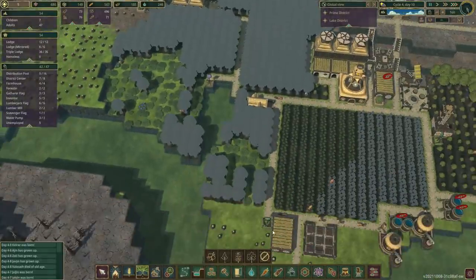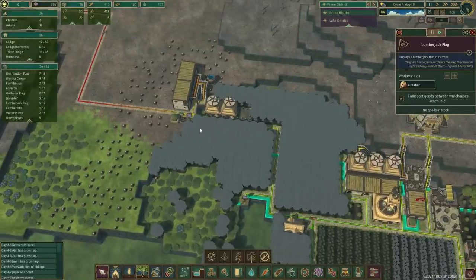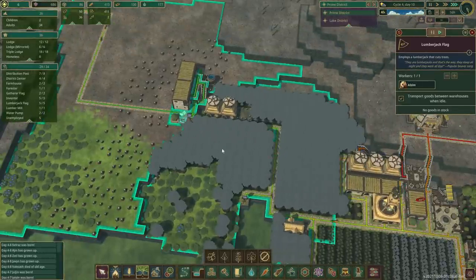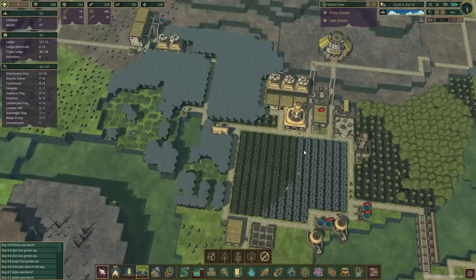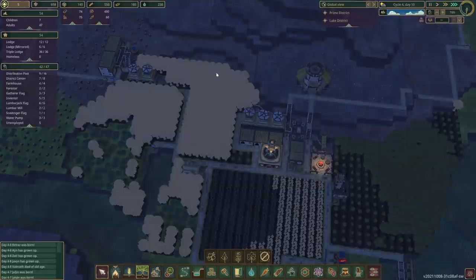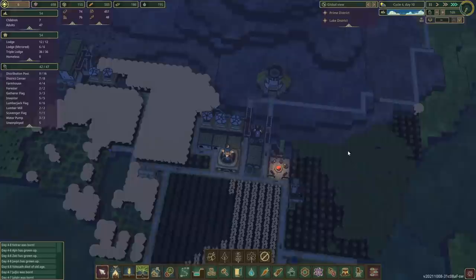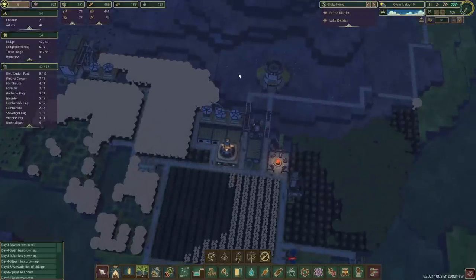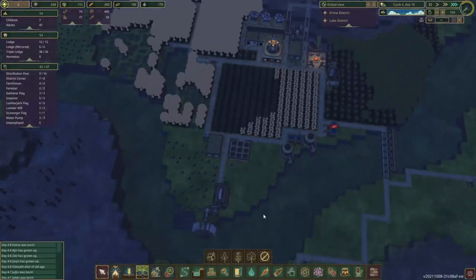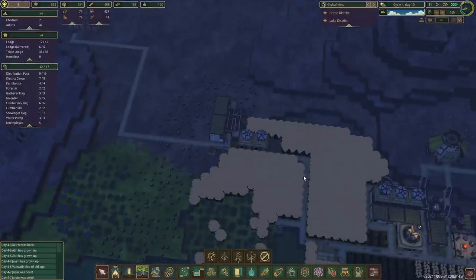We're obviously gonna need a Forester's Station over there, although we got a lumberjack flag here and this one here. I think they do go to the low ground, so technically this will be covered. We're gonna get a lot of maple trees going on. After the first harvest cycle, we could always tear this down. Prime will be responsible for basically all of our wood production, and that's no bad thing.